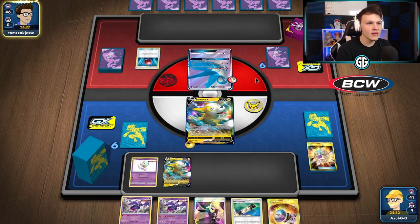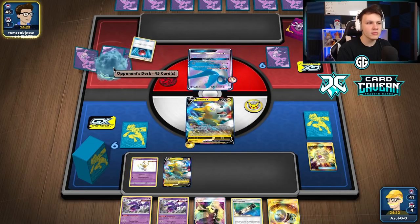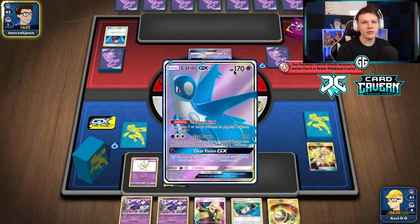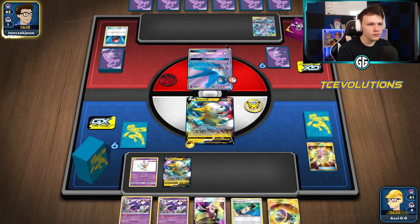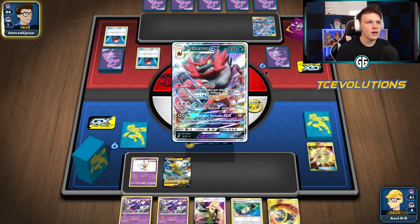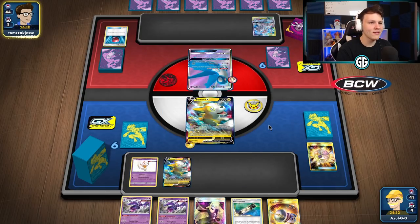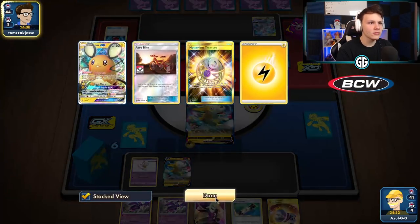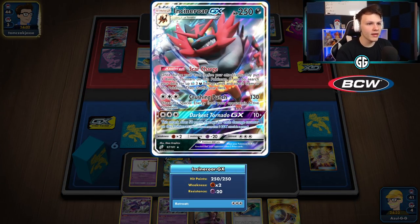Maybe Welder Mewtwo as well — actually I'll change my thought to Welder Mewtwo. You don't see Latios all the time in Mewlamar. There's a second Cherish Ball and there's the Cinderace — so it definitely is that Welder Mewtwo build. Cinderace helps them out against the Dragapult matchup.